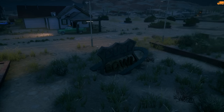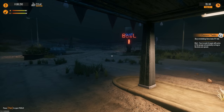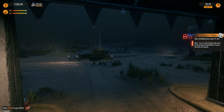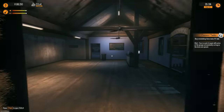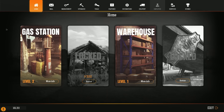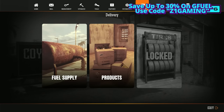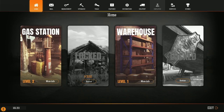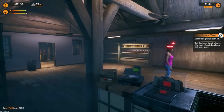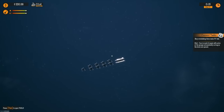Dust Bowl — buy a workshop from the main PC tab. Cars in need of repair will arrive at the garage automatically as long as the doors are open. I don't know if I can handle all this additional work. Services — no workshop. Level one features — restore for $300. I don't have that kind of money right now.